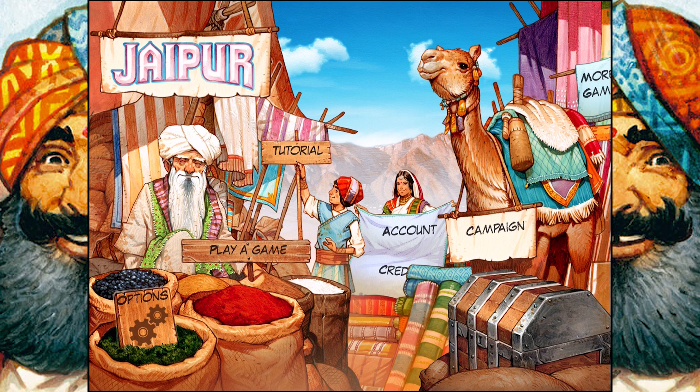Yo everybody, Jack B here. Welcome back to another episode of Hermit Goes Mobile. This time we're looking at Jaipur, a card game of duels. This video is brought to you by the fine folks who made Jaipur, a card game of duels. If you want to get this game, you can grab it on iOS and Android devices. It's not free, but it's the low, low price of right around $3. Links are in the description below if you want to grab it.